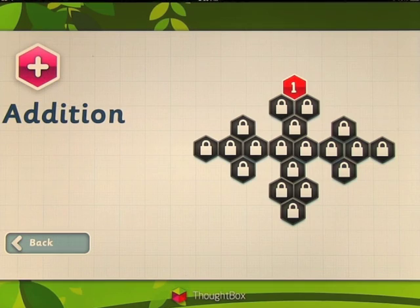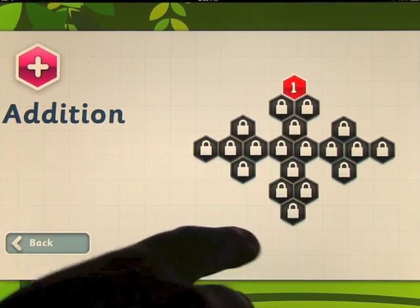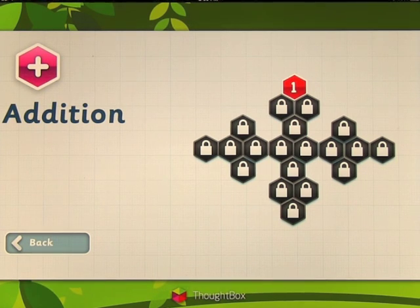At the top you've got level one and everything else is locked. As you complete each level, they unlock so you can go to the next. The success of each level is shown by color: red means you need a lot more work, orange means a little bit better, yellow means pretty good, and green means you mastered that level. The idea is to make all of them green.